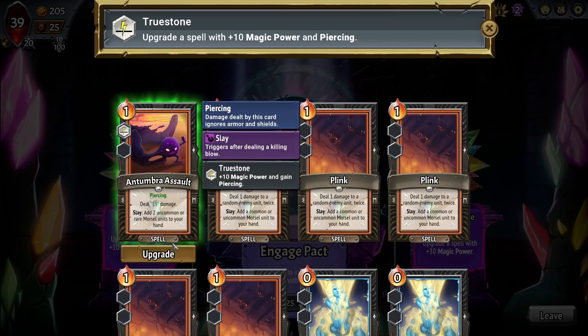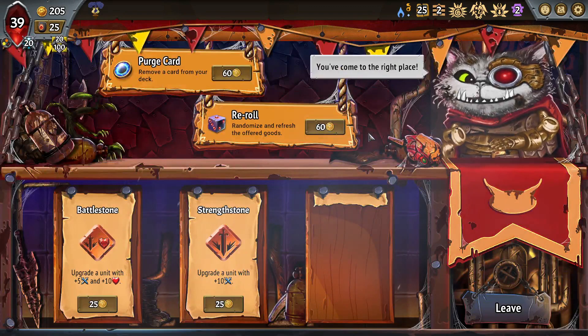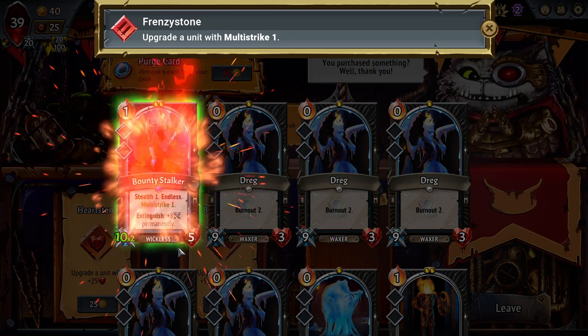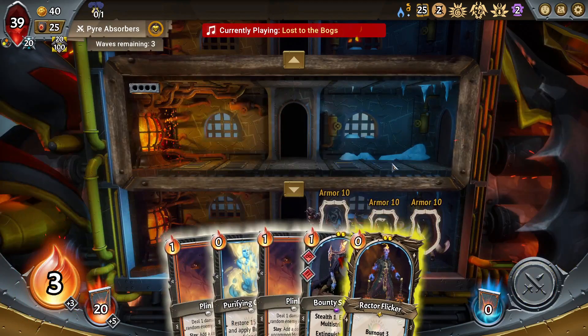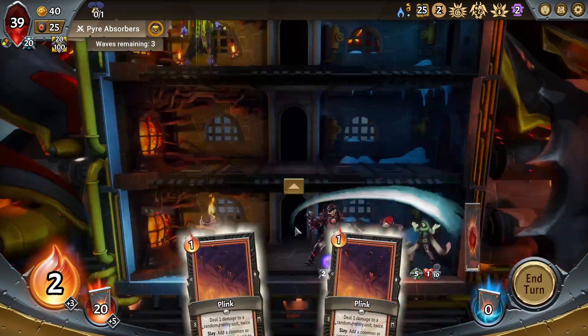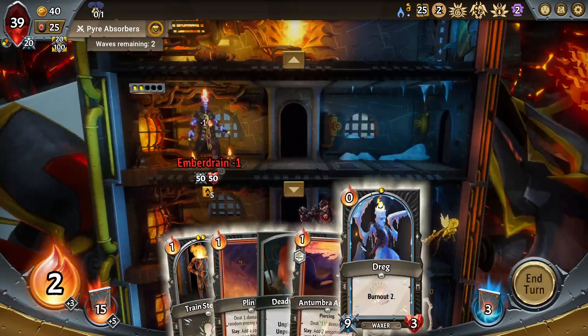I want plus 10 piercing on Antumbra Assault so I can use it on Bounty Stalker sometimes. Let me reroll for Multi. What a great shop, what a great turn of events. You're probably thinking, oh, he's only 5 HP, isn't that a problem? No, not really. Because these units are just going to kill everything. In the ideal world I see Giraffe here, and this'll win. Even if you don't think it'll win, it will win — because the Bounty Stalkers will reach a point very quickly where they kill everything in one shot.